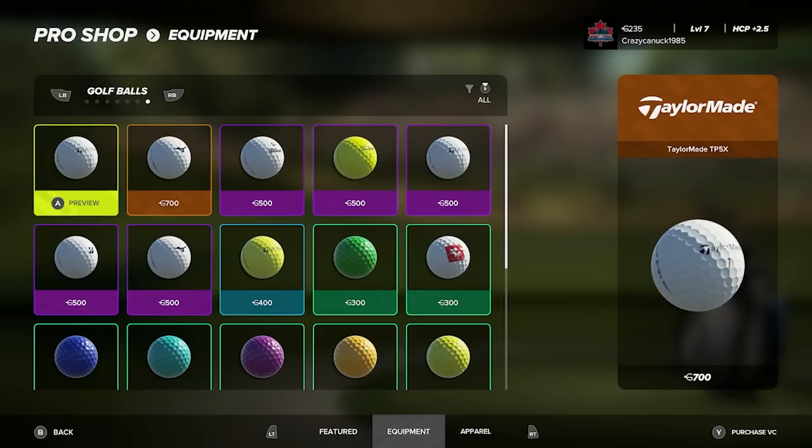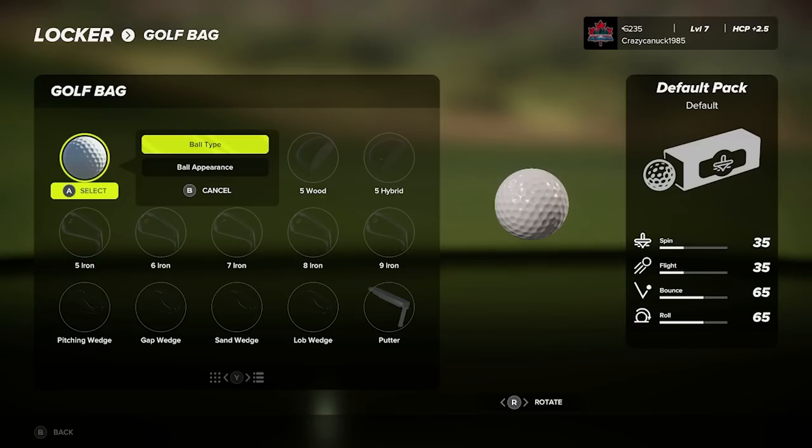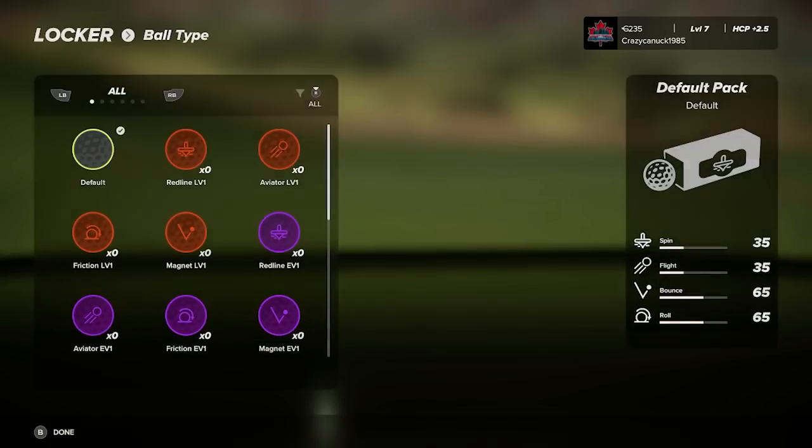Balls have stats as well: spin, flight, bounce, and roll. We talked about these briefly as some of the skills that can turn on and off in the game. I'm a little unclear on exactly what those stats do, but I'm sure we'll figure it out. There are four types: friction balls — high bounce and spin but not great on flight and roll; aviator balls — good for flight and bounce, not great for spin and roll; red line balls; and magnet balls. They come in varying tiers, and obviously legendary tiers are going to have some really big effects.